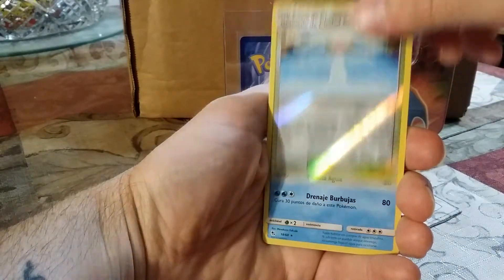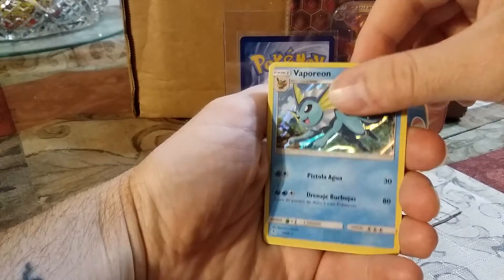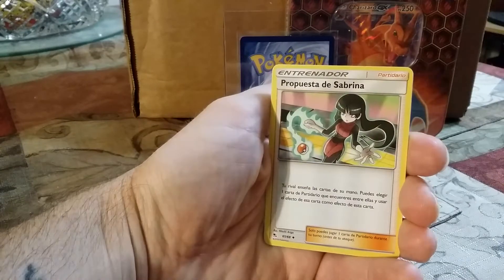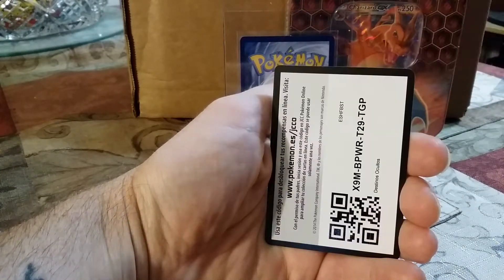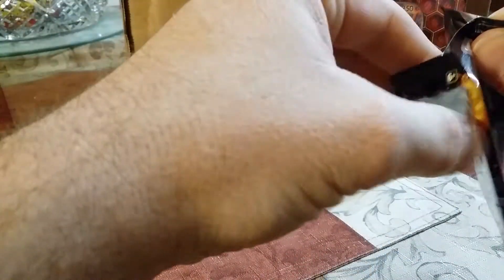So these are in Spanish. And we have a Vaporeon hologram — awesome. Chica del Centro Pokémon. Propuesta de Sabrina — Sabrina's Suggestion. I have that card in full art in Spanish. I don't remember what set; it may have been a reprint, but it may have been this set. Actually, it was from Team Up, I believe.